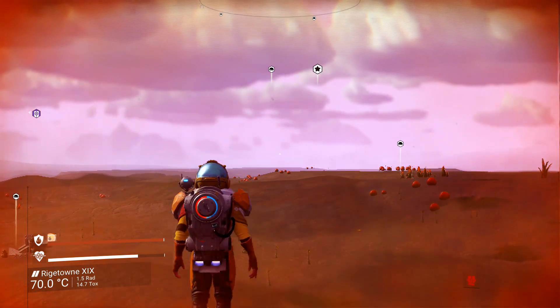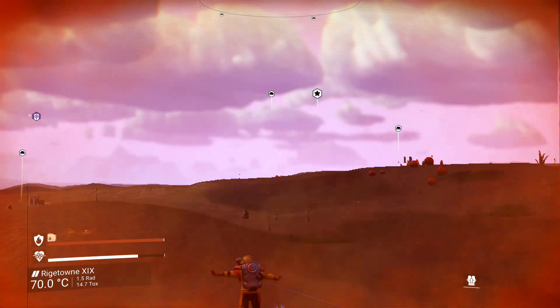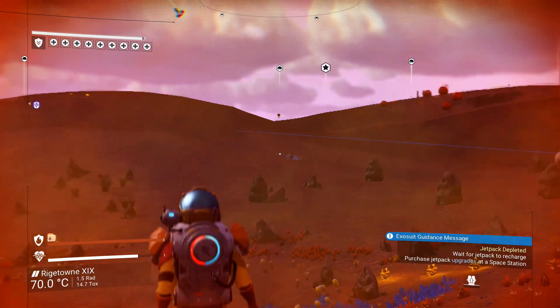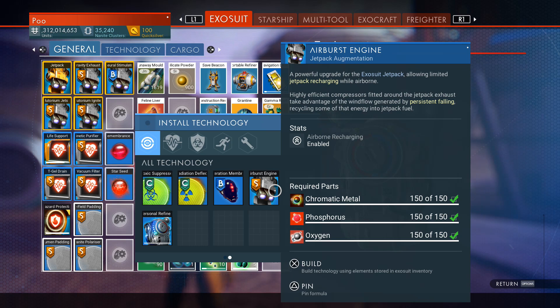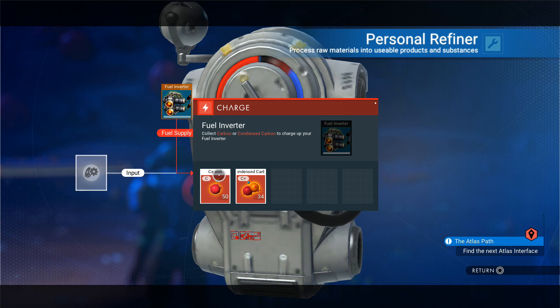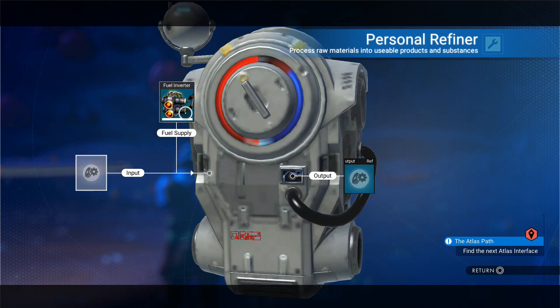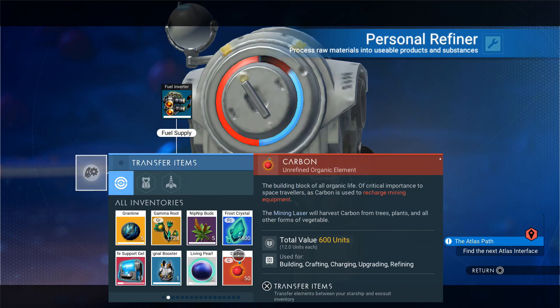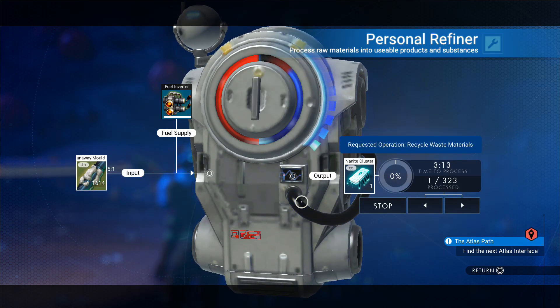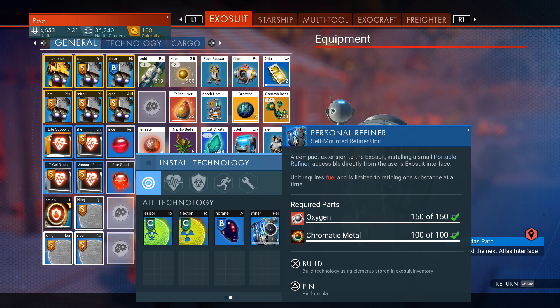There are also two new technology modules for the exosuit. The airburst engine allows your jetpack to recharge while airborne, slightly increasing the distance you can travel. It costs 460 nanites to unlock and 150 chromatic metal, 150 phosphorus, and 150 oxygen to build. The personal refiner enables you to use a portable refiner directly from your exosuit. This is also a fantastic quality of life change because you don't have to carry around a portable refiner and it can also serve as a short-term storage slot. It costs 360 nanites to unlock and 150 oxygen and 100 chromatic metal to build.